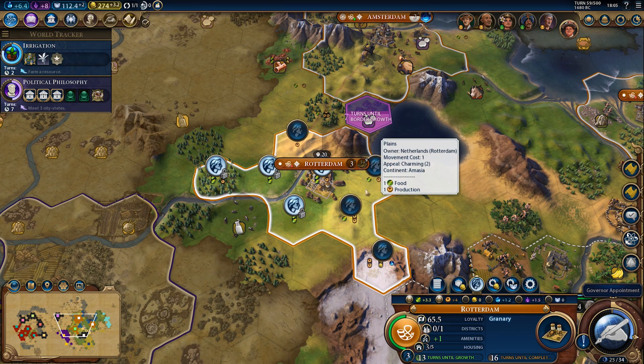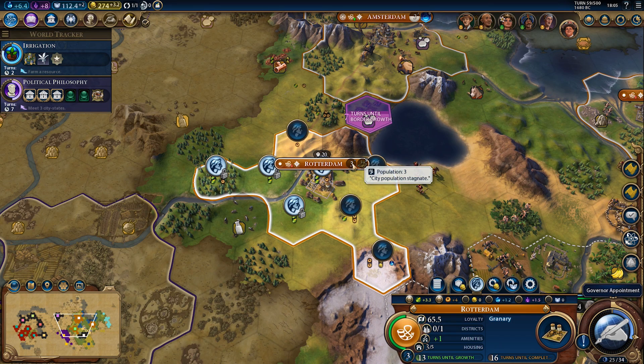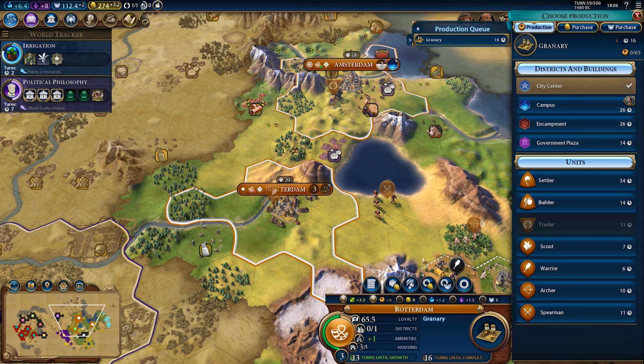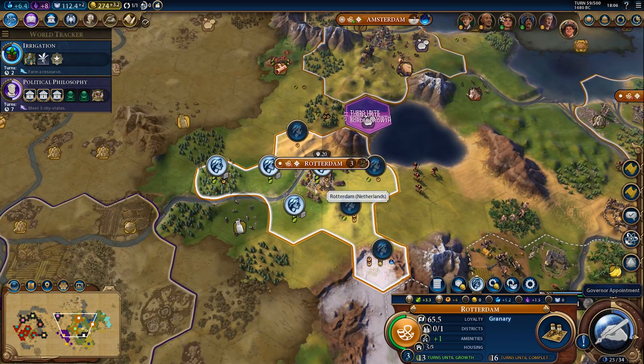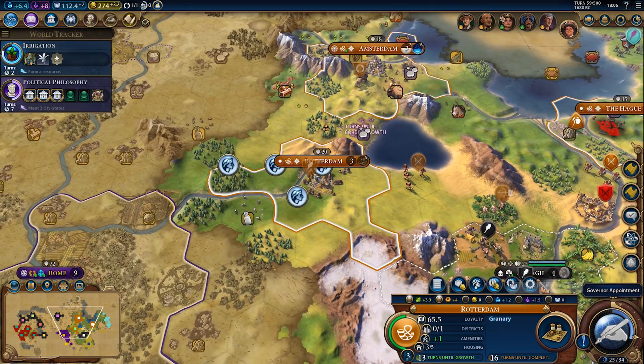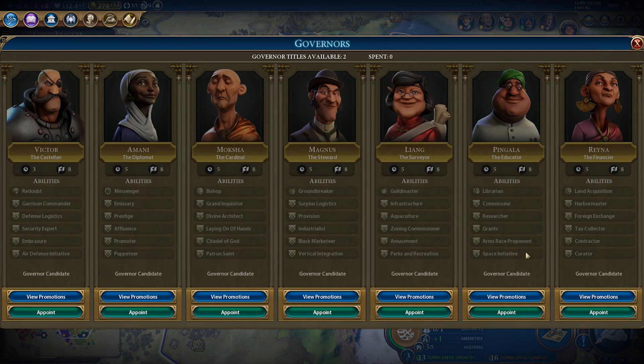How about tile assignments? Not a lot of good growth tiles around here — we should probably work the grasslands to make this city grow. Wait, why is it not growing? It doesn't have enough housing? It has 3 out of 5... why is it not growing? It has the food. Anyway, there's the governor — I guess I'm just going to grab Magnus.